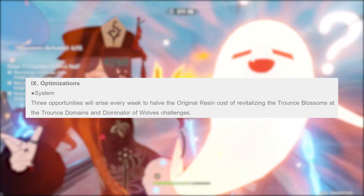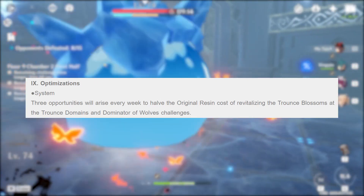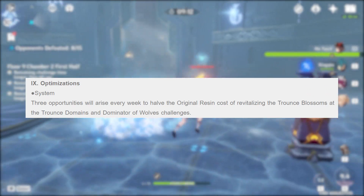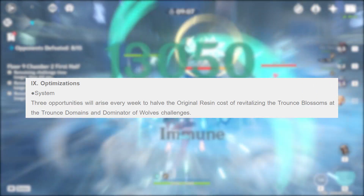On top of this, miHoYo confirmed that starting in patch 1.5, the first three weekly bosses completed will only cost 30 resin. So overall, miHoYo is becoming more lax on resin, and we should see increased resources moving into the future of Genshin.